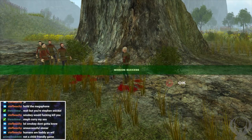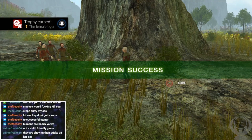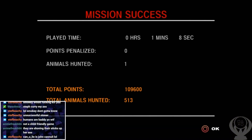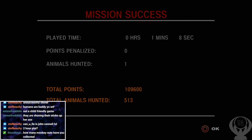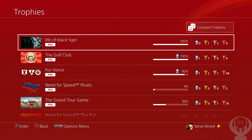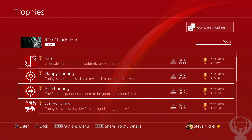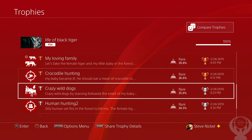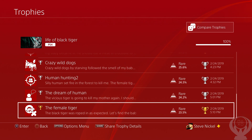We killed the mother — that's the last mission in the game. We'll get our trophy, the Female Tiger. I got the 100% and got out. Here it is: 100%, no DLC or anything. All you have to do to get all the trophies in this game is basically make your way through the whole story. It's that easy, though the game can be pretty difficult to get through just because of how bad it is.